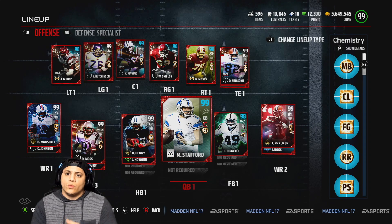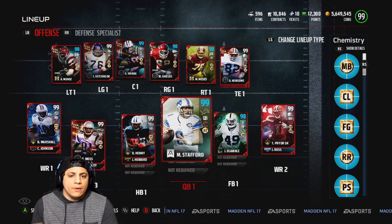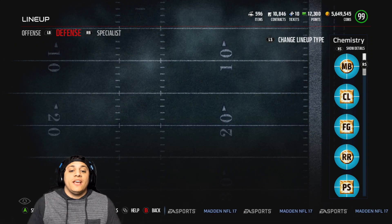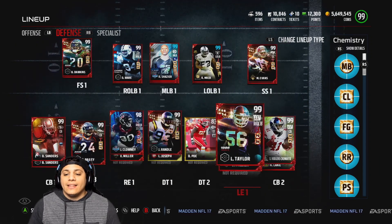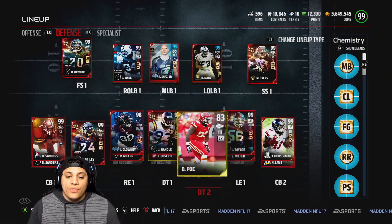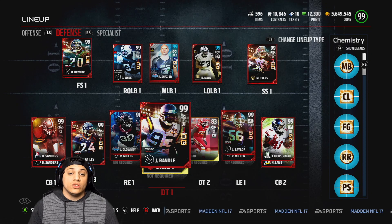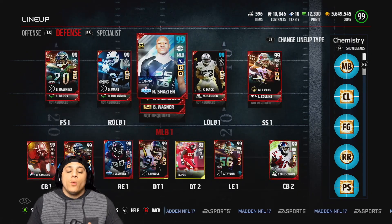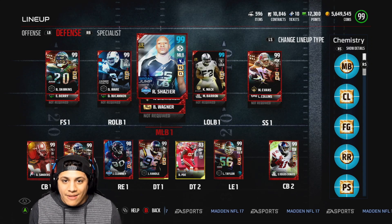Obviously I'm going to keep Randall Cunningham, without a doubt. But just to show you guys Matthew Stafford. On the defensive side of the ball, we got the same players, nothing has changed. I do want to try out that 99 overall Don Terry Pope for you guys — I should be getting that gameplay coming soon. But without further ado, let's go ahead and jump right into this game.